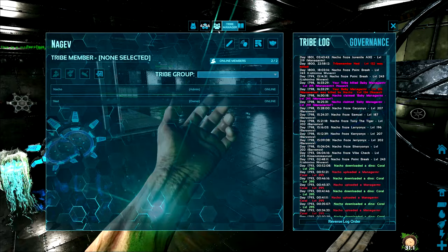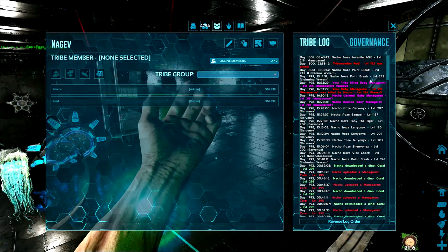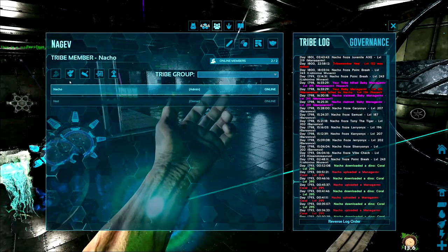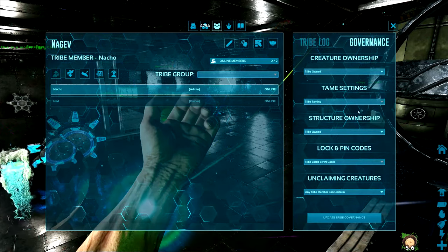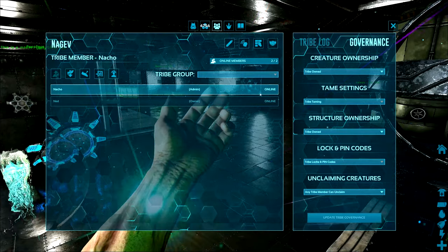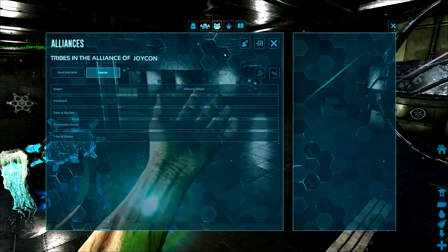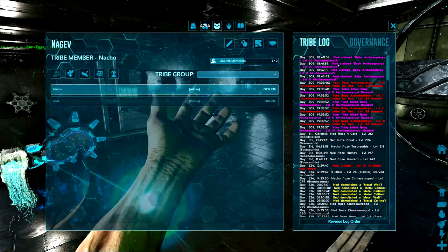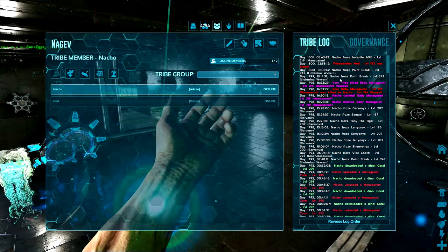Moving on, we have the tribe manager. This is a very important interface because you definitely want to be careful leaving your tribe — when you leave your tribe you essentially lose ownership of everything you have. This is your tribe log. If you're the owner you can promote people to owner or make them an admin, which allows them to do things depending on how you have permissions set up in the governance tab. You can also rename your tribe and toggle online members to show only those online. There's also a reverse log order button — I prefer to have it reversed so you can see the newest stuff at the top.